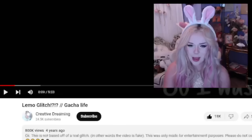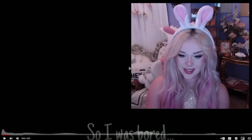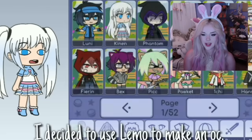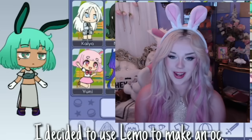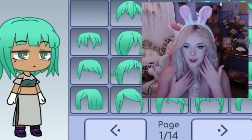The first one we're gonna be looking at, jumping right into this, is called the Lemon Glitch Gacha Life. I have no idea what to expect out of this. It says: 'So I was bored, so let's play Gacha Life, let's do a glitch. I decided to use Limo to make an OC.' Oh, I called it Lemon — it's Limo, my bad. So that's a base OC — there are ones that are already pre-made for you, and one of them is called Limo.